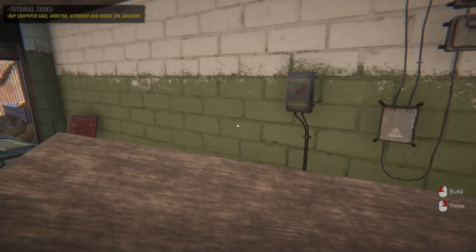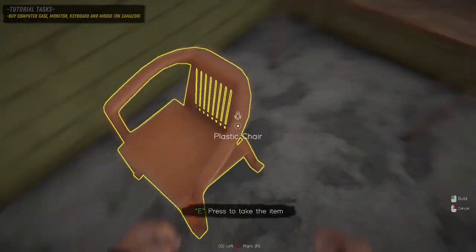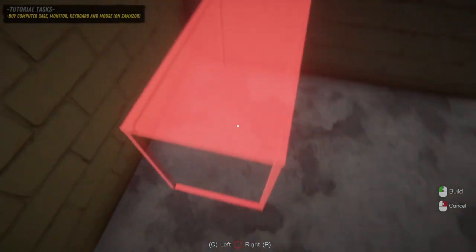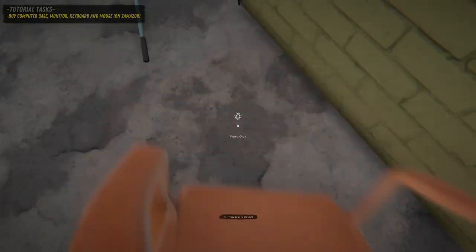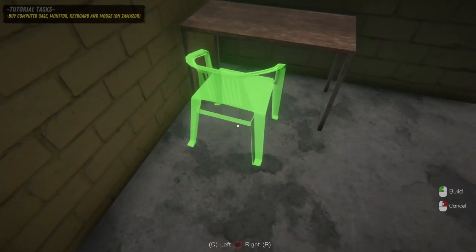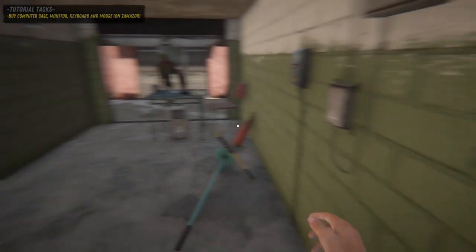First I am going to take this table and place it. I need to place them on the front side to increase the shop space — there will be a lot of room on the other side. We have a chair, monitor, PC, mouse, and keyboard ready.